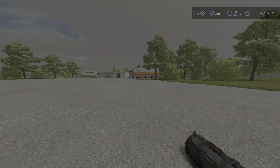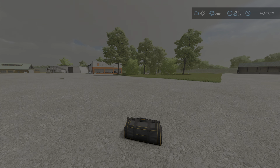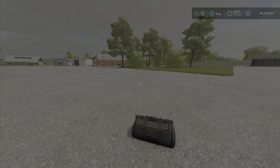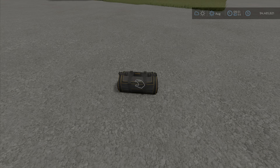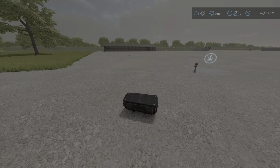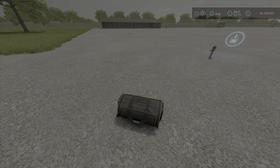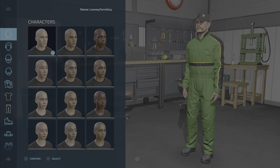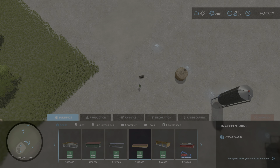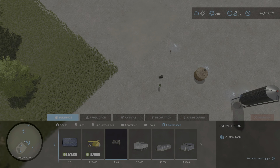Come on, let's go — it's only an overnight trip, all I need is right in this bag. Hello everybody, Loony Farm Guy here, just planning an overnight trip with my portable sleep trigger, portable seat, and overnight bag. Wait — it's not a sleep trigger, it's something to change your clothes. There it is: overnight bag, portable sleep trigger — only one allowed per farm.